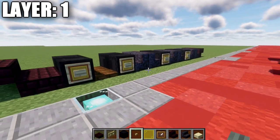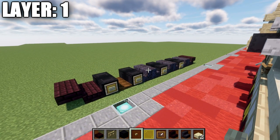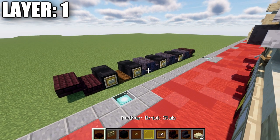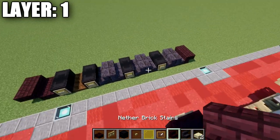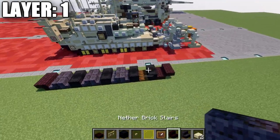Note that if you are on a different version other than Java, you will not be able to place a button and item frame in the same block space. If that's the case, just go ahead and disregard the button and place down the item frame and move forward with the tutorial, as the button is just a little bit of extra detail.